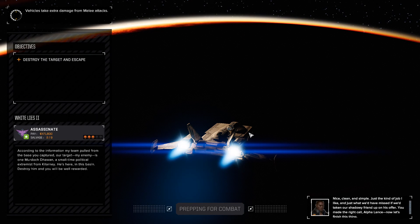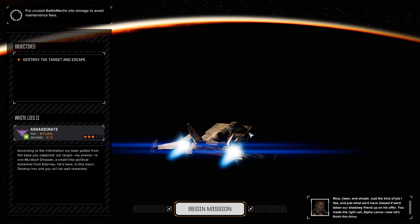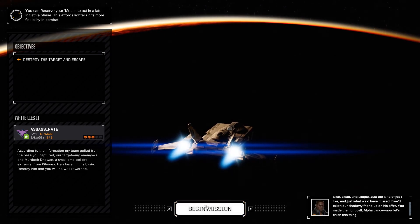For now, we need to destroy the target and escape. According to the information pulled from the base, our target is one Murdoch Dawon, a small-time political extremist from Killarney. He's here in this basin. Destroy him and you'll be well rewarded. Nice, clean, and simple — just the kind of job I like, and just what we'd have missed if we'd taken our shadowy friend up on his offer. You made the right call, Commander. Now let's finish this thing.